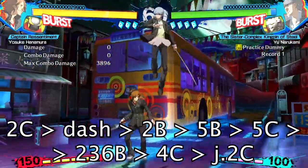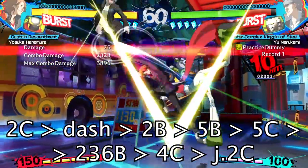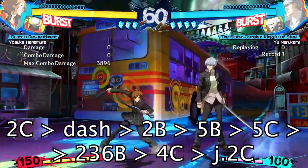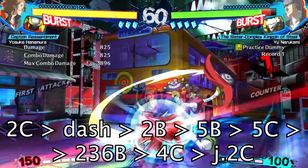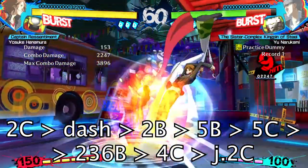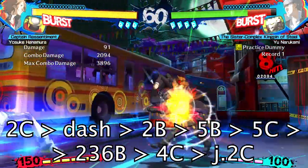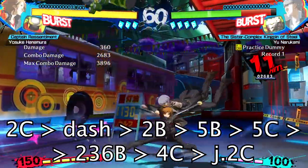For counter hit combos on the ground — say you're punishing the opponent trying a DP that you were able to block — start off the combo with a counter hit 2C and immediately dash, then you can pretty much go into any combo you want. You probably want to go into a metered combo if you have at least 25 SP to spend, but here's a basic one just so you get the idea.